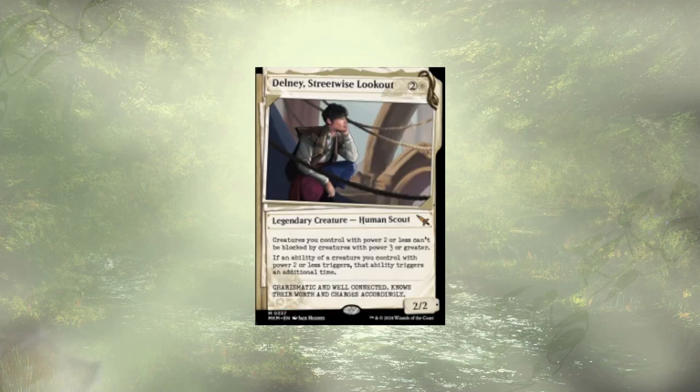Delenni Streetwise Lookout is back once again — they make sense for this deck. All of our creatures with two power or less can't be blocked by creatures with power three or greater, so this lets a lot of our little dinky dudes get through. If we wanted to focus more specifically on big stompy creatures we could have, and Delenni kind of facilitates that. But they're really here to allow us to double up on our power-two-or-less triggers, so we're getting a lot of extra card draw.